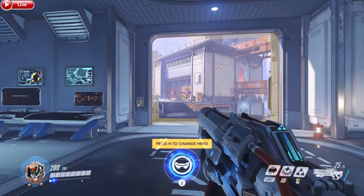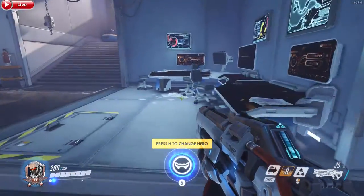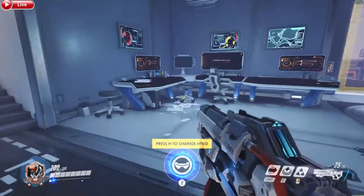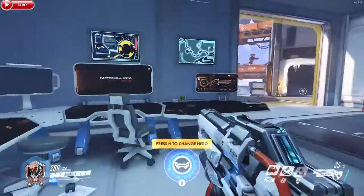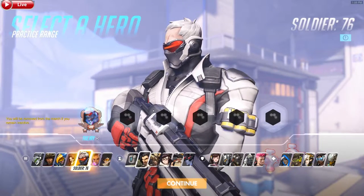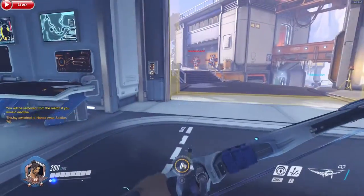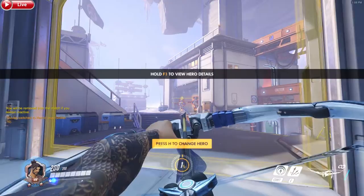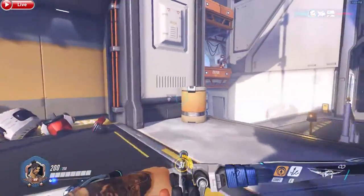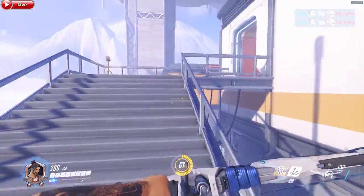If you actually want to win, use your respawn time wisely. Say you're playing Soldier 76 and you're trying your best to get some picks, but it's just not working out — maybe they have a direct counter to Soldier, or the whole team is prioritizing you. When you're dead, use that time to see what your team needs. Press Tab to see what you already have. Pick someone who's a better fit for that circumstance and it might work out for your team. It can turn the tide of battle. If you're consistently dying, the best thing you can do is simply switch characters.